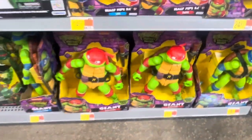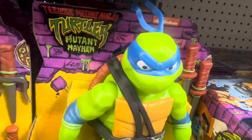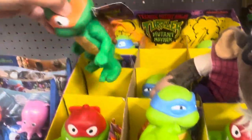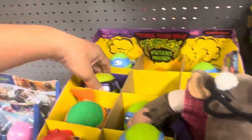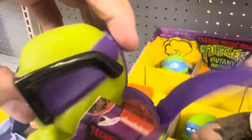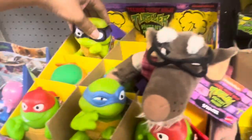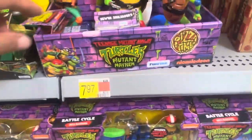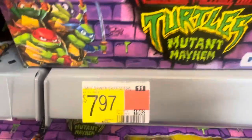They've got Teenage Mutant Ninja Turtles toys here. There's a giant one — here's Raphael of course, and Leonardo. We've got two here in this set with a half-pipe. There's Raphael and Donatello, and of course Leonardo — $4.97 each. They also have these Mutant Mayhem figures at $7.97 each.